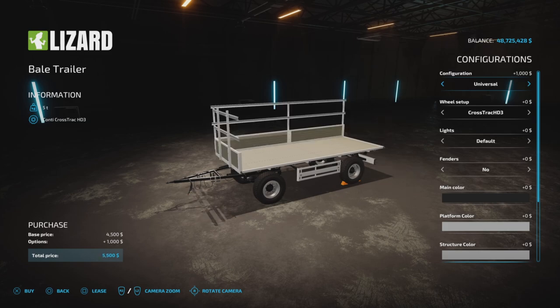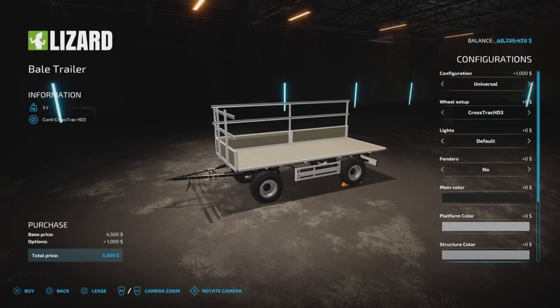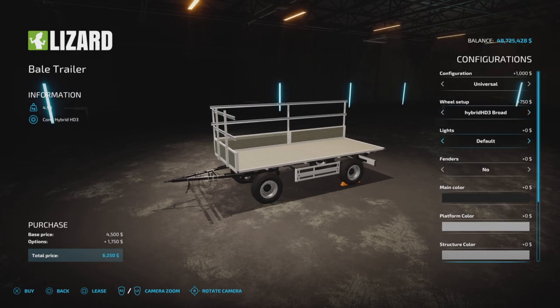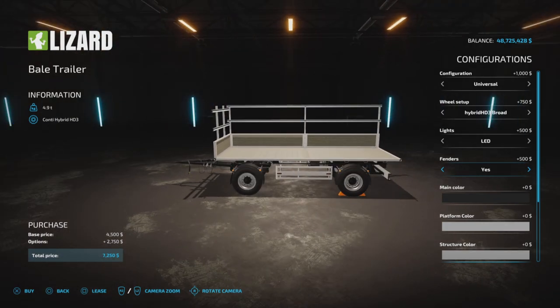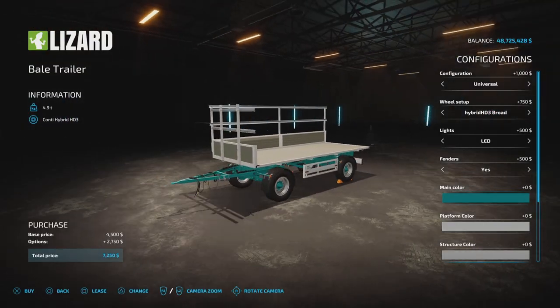We're going to go with this configuration because it has the most color choices. Wheels set up: Crosstrak or Crosstrak HD 3.2, broad 3.2 — so we have a few choices there. Lights: default or LED. Fenders: no or yes. Main color — we have several colors, that's the frame color.